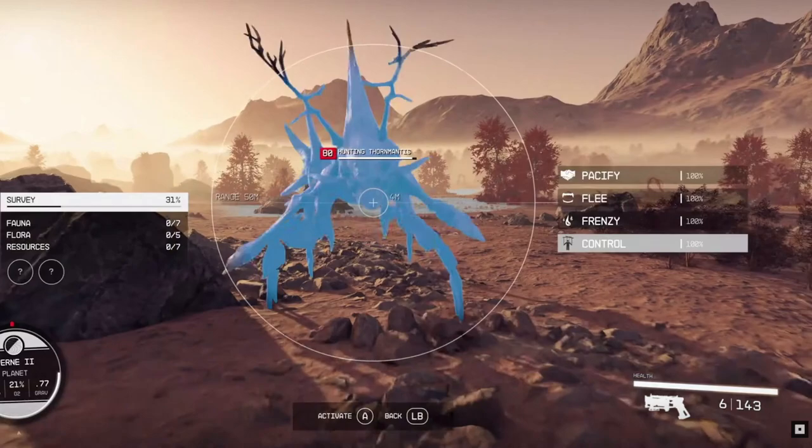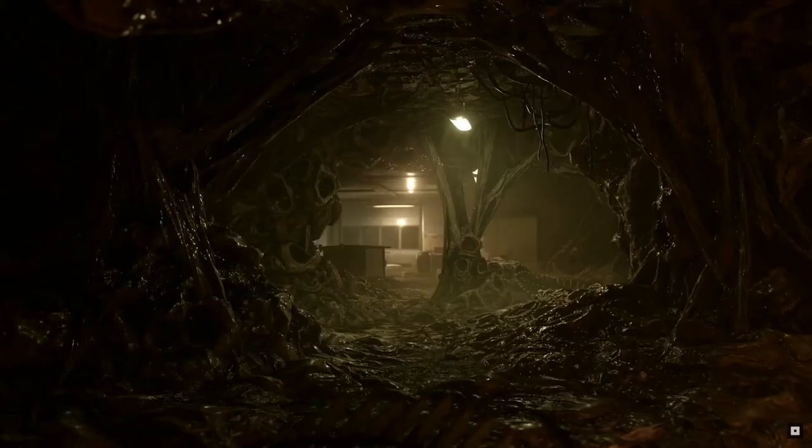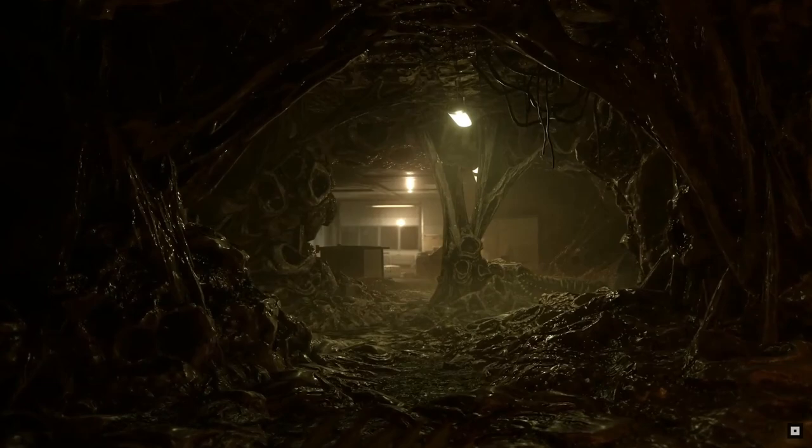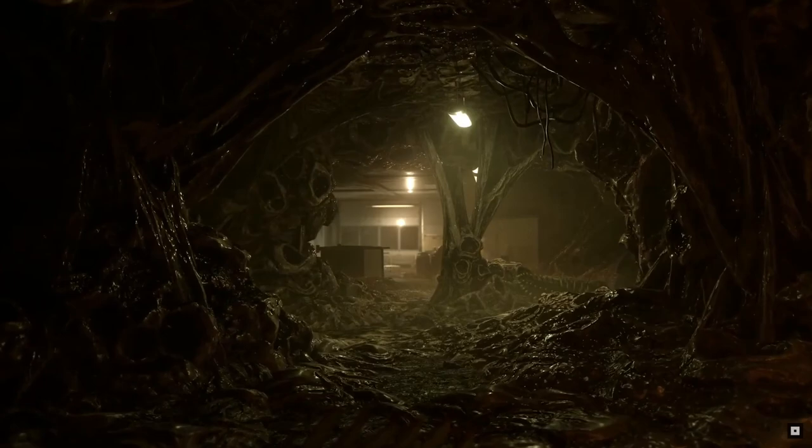The next bug shows up in what looks like a facility of some sort that has been overrun, and is now home to all manner of little bugs that enjoy a dark, damp, and all-round freaky looking environment. Hopefully this will imply there will be at least some horror elements involving clearing out bugs from an overrun station or even a derelict ship. As we don't see much of this little guy other than him moving around, I will call him the Scuttler for now.